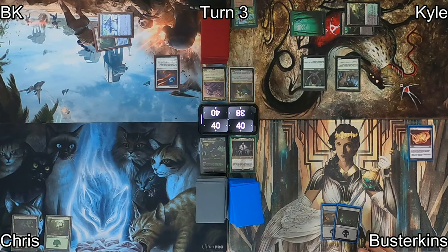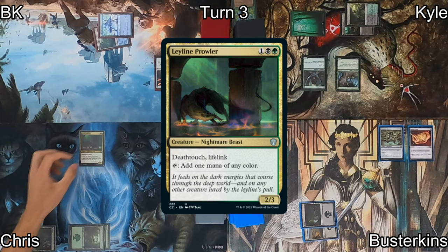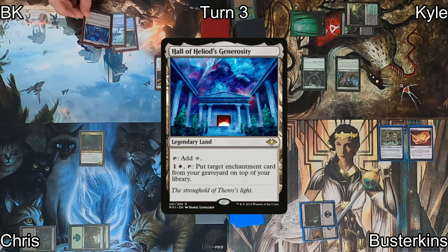On to turn three, Busterkins plays Lightning Greaves, which equips for zero, giving haste and shroud — which is great. Chris drops a forest, then casts Leyline Prowler. This thing has Deathtouch, Lifelink, and it's a mana dork that can produce mana.